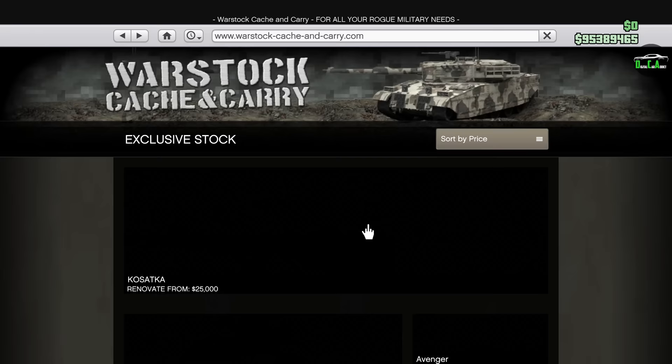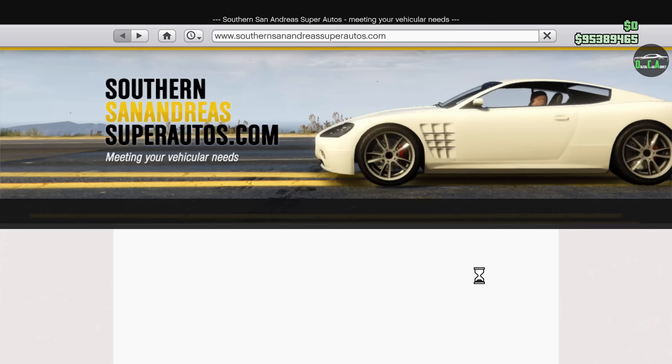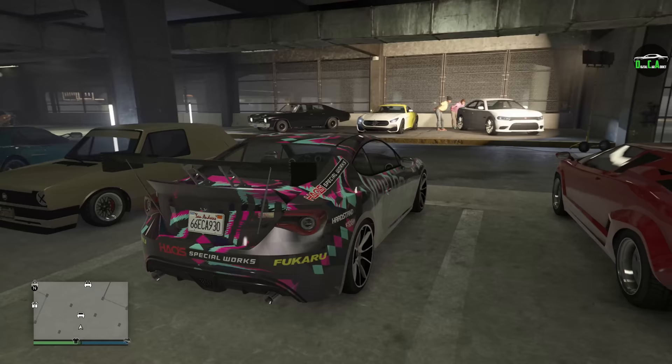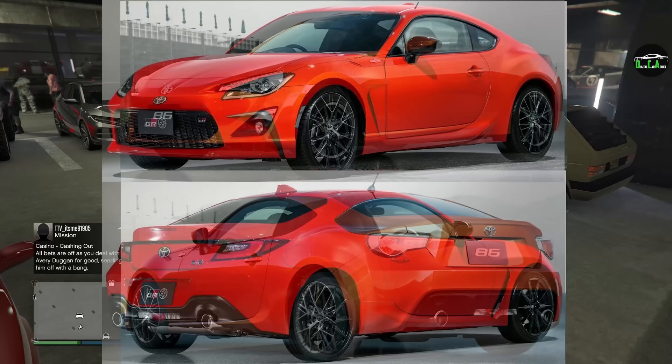There are also some new Hao's Special Auto Works upgrades for existing cars in the game, like the Banshee, the Turismo Classic, etc., which we'll get into in some other videos. But this one we're focusing on the Karin S95 — I already went ahead and got it. It's primarily based on the 2022 Toyota GR86 mixed with the previous-gen Toyota 86 — kind of a combination of both.